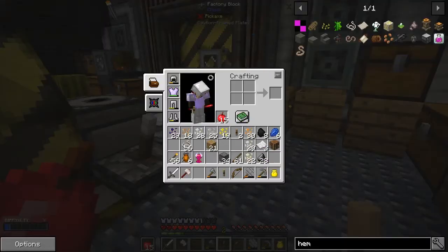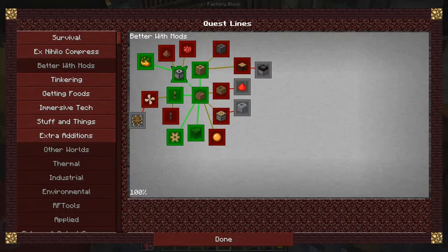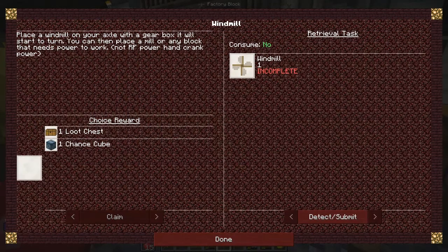Let's go and have a look at that quest. We have a choice reward — we'll take the two loot chests. Claim, done. Then it opens up Windmill, so we've got to make a windmill. Place the windmill on your axle on the gearbox so it'll start to turn, then you can place the mill on any block beside your power. That's actually not too difficult.